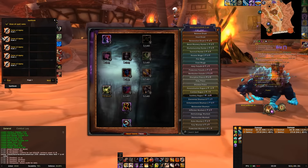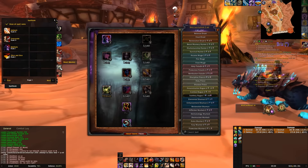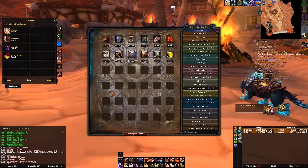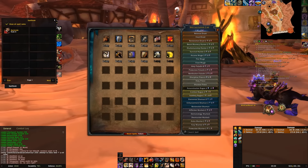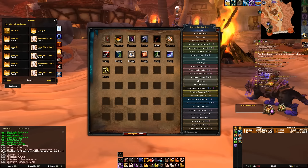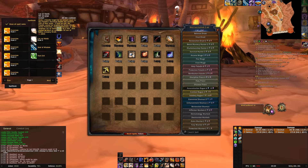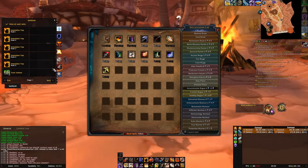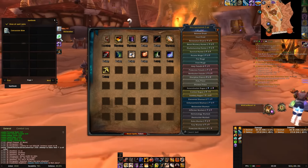We've got curse of agony, conjure food, mana shield, hamstring, ambush, eviscerate, meditate — we'll get rid of meditate for sure. We've also got aspect of the cheetah, backstab, fear ward, inner fire, power word shield, strength of earth, cleave, pummel, exorcism, lay on hands, seal of wisdom, turn evil, immolation trap, track undead, hunter's mark, hand of freedom, righteous defense.